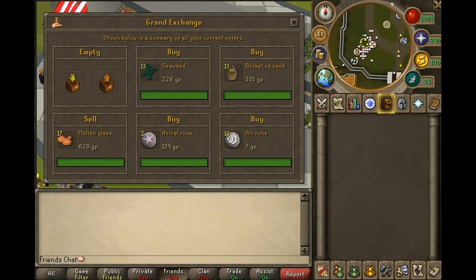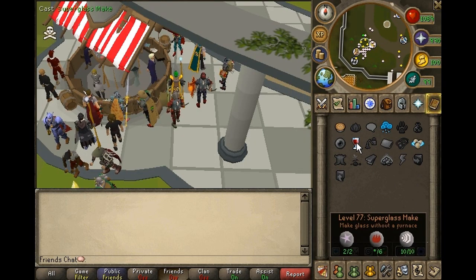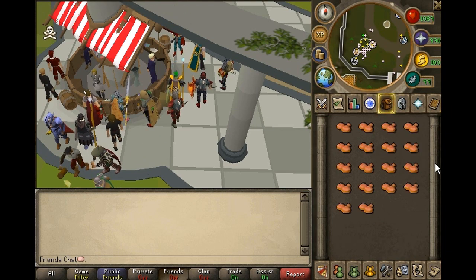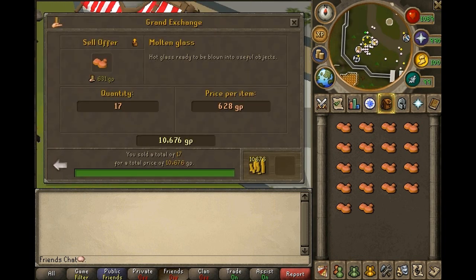These are the prices I was buying everything for. The total cost of one inventory is 7,641 coins. This is exactly what you are going to be using every time you cast this spell. As you cast it you will be getting magic XP and crafting XP. On average you will be making 17 molten glass even though you only have supplies for 13. The total sell price for 17 molten glass was 10,676 coins — a profit of 3,035 coins every time you cast this spell.